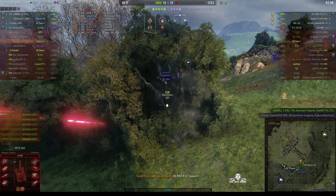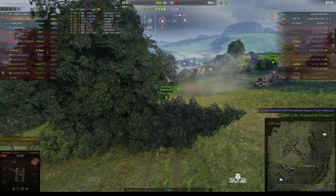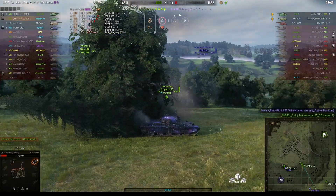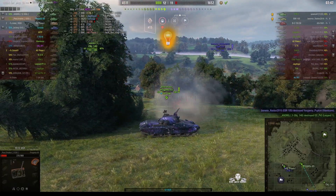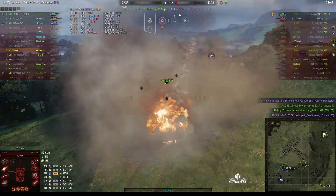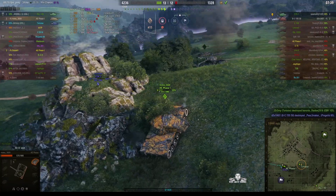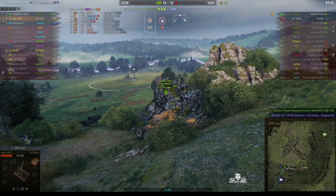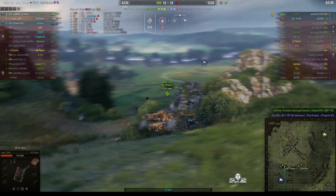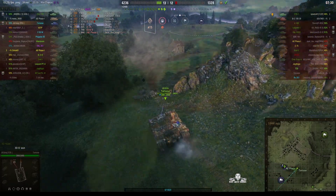This is where most of the action is actually happening — there's only one up on the enemy at the moment. That EBR is being a bit of a pain. Two tanks trying to take him down and the arty takes another kill, this time the Progetto 65. He's obviously a very good arty player, getting lots of direct hits.